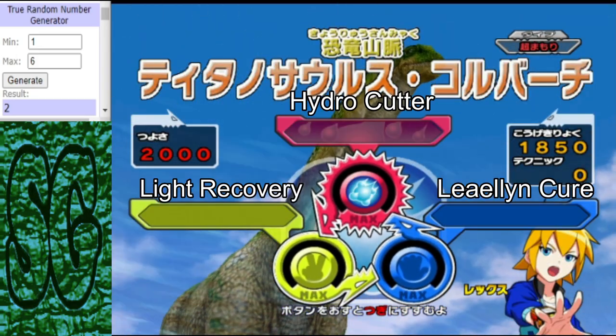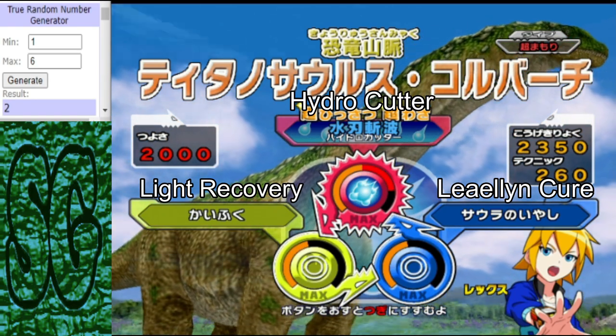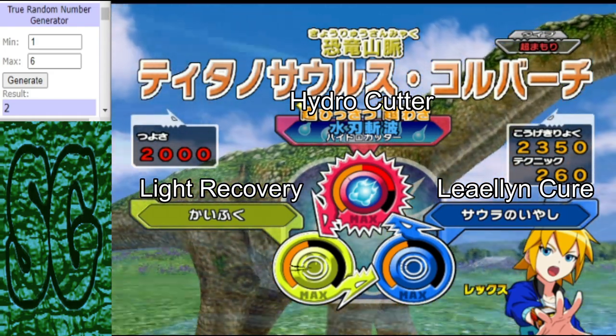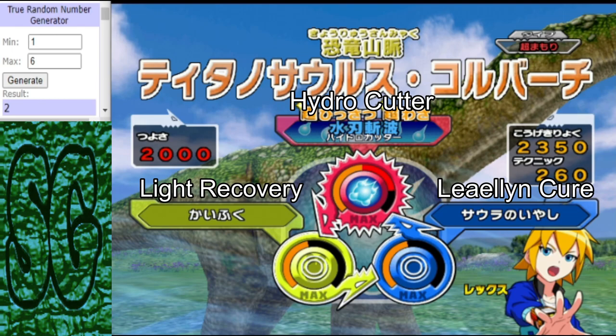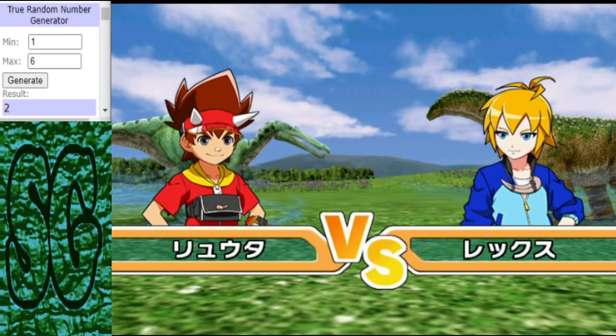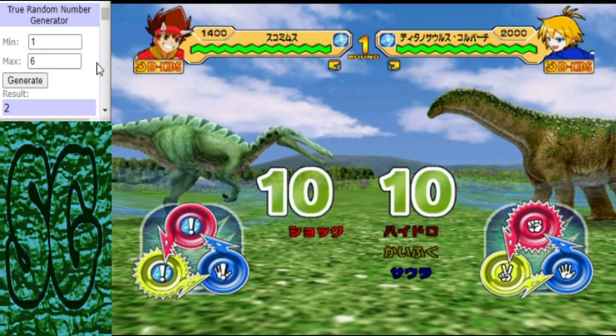Or Titanosaurus Gold Burpee. The Isosaurus has a moveset of Hydro Cutter, Liliancure, and Light Recovery. I think that's what it is — a recovery-based moveset. But will it be enough to stop the Tsukomimus?